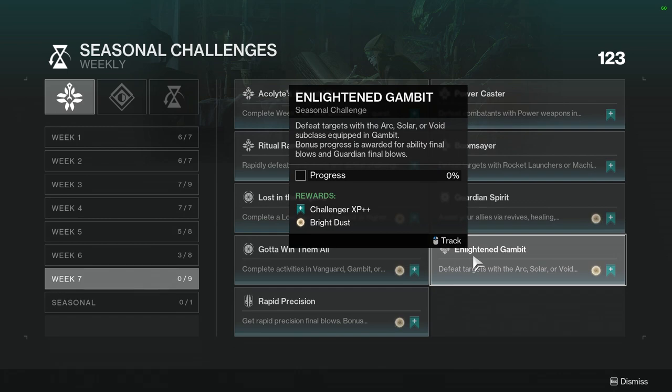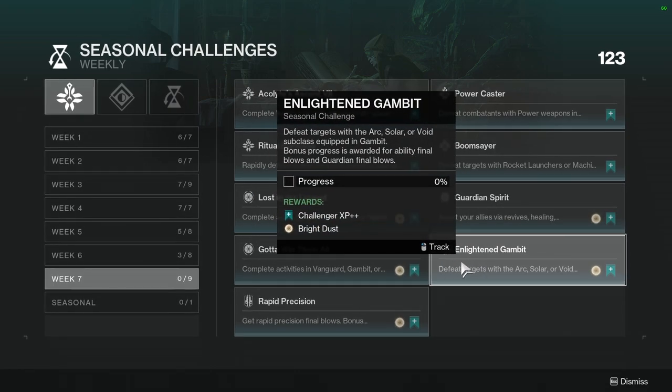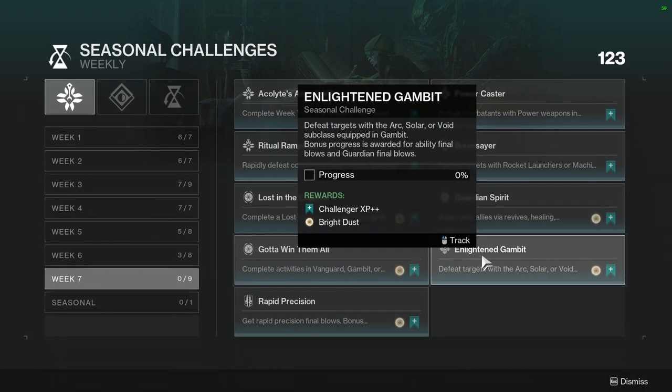Enlightened Gambit: defeat targets with Arc, Solar, or Void subclass equipped in Gambit. Bonus progress is awarded for Ability Final Blows and Guardian Final Blows. I know people aren't going to love this one. I would most likely do Arc because when you combine it with Gambler's Dodge, you have essentially infinite melee with a specific build.